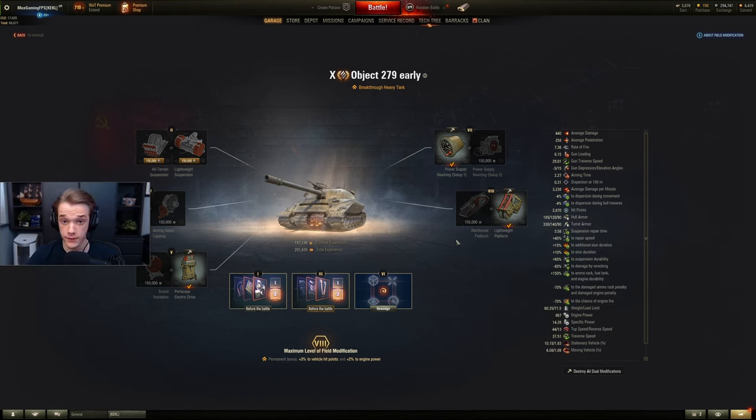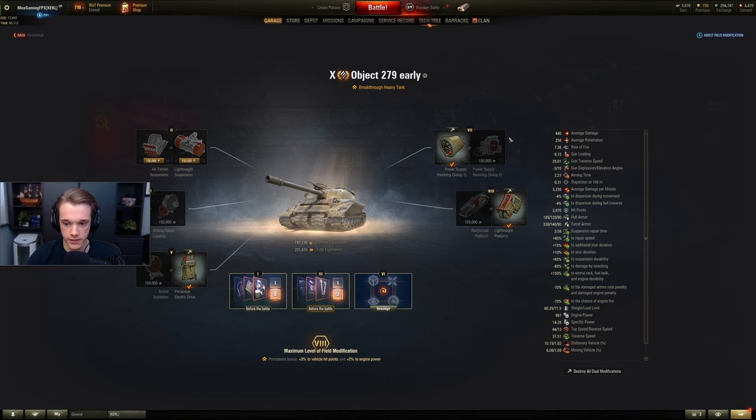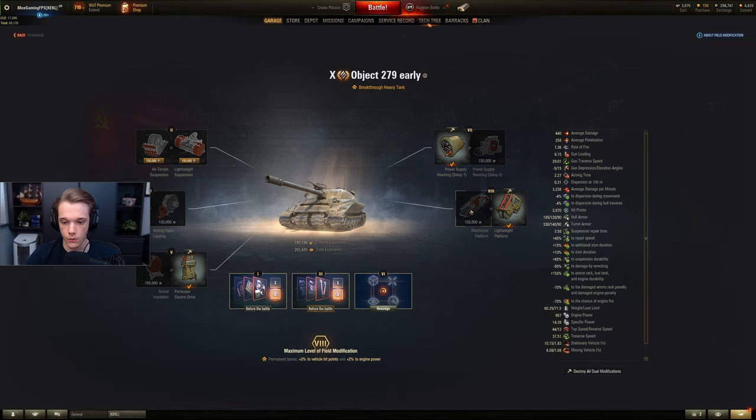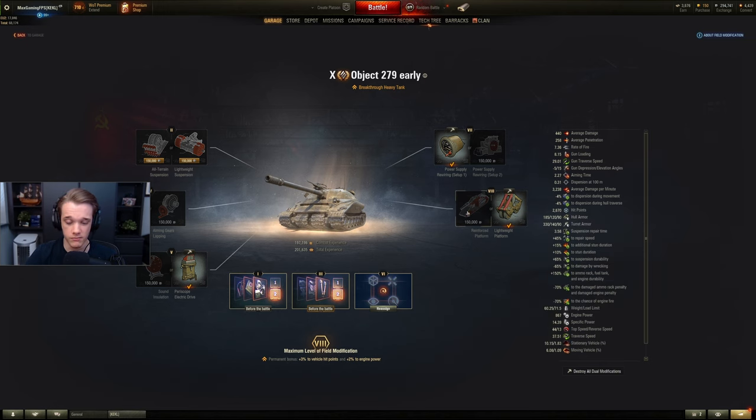For breakthrough heavy tanks like the 279E, everything on the left is going to be the same. On the right you want to choose the left-hand side because top forward speed is just better than what the right-hand side gives you. For number eight you get the choice between dispersion reduction or hit points increase. If you're using HP boost and not using V-stab, you probably want the dispersion reduction. But if you're using V-stab there's no real point decreasing it further — you might as well put the hit points on. It's down to you and what equipment you're running.